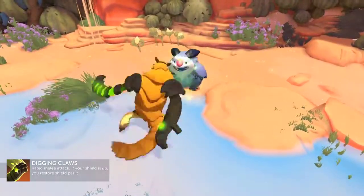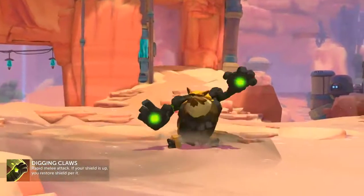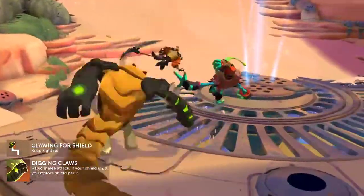Digging Claws is Rutger's basic attack. It restores shield on each hit if your shield is currently active. This can be upgraded to Clawing for Shield, increasing the shield gained with each hit.